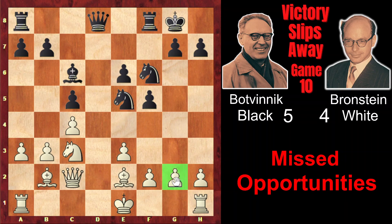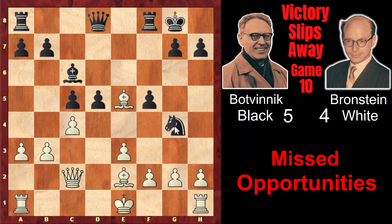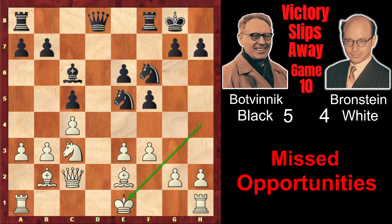Bc6 attacking g2. And here Brandstein makes a more serious mistake — he plays f3. However, this move seriously weakens the kingside. Instead of f3, it would have been better to play Nd5, putting the knight right under attack but opening the bishop's diagonal, which would attack the unguarded knight on e5. And if exd, then just Bxe5. For example, after Ng4 attacking the bishop, Bxg4, fxg, the position would have been equal. But after f3, Botvinnik seizes the initiative.